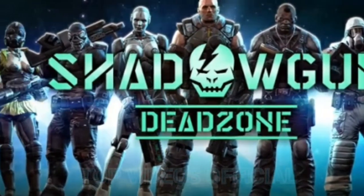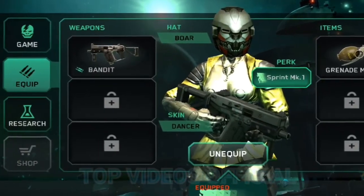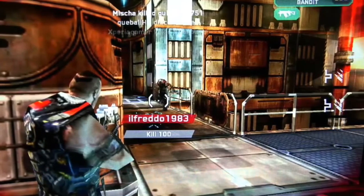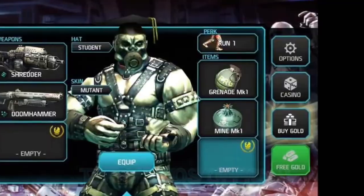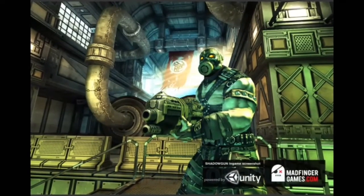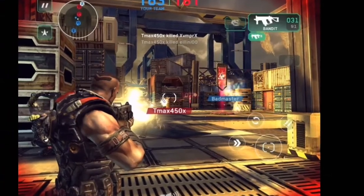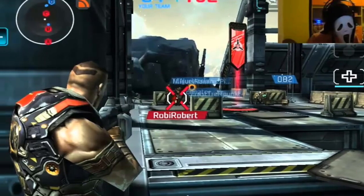Number 1: Shadowgun Deadzone. Shadowgun is the best multiplayer shooter on Android, and will push powerful Android devices to the limit because of its demanding graphics. There are several classic shooter modes, including deathmatch and the battlefield-style zone control. There is also an easy-to-use multiplayer voice chat, to help you better coordinate your team or yell insults at your enemy.